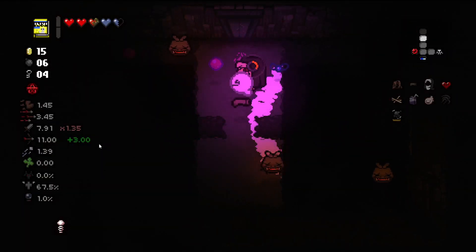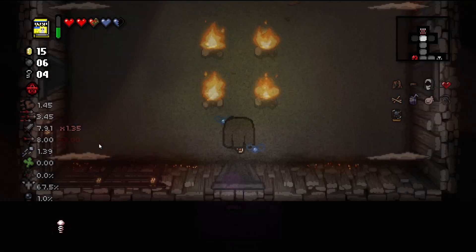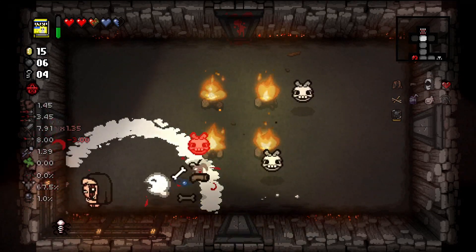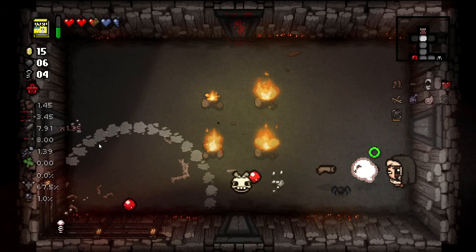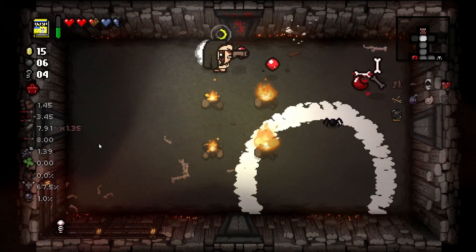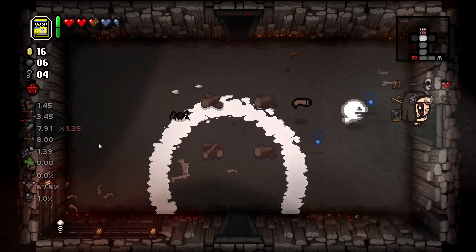This can be a scary room, let's concentrate for a bit. Because they have X eyes — they explode in an X. The same enemies also have a plus variant but explode in the plus. You just need to look in their eyes. Every enemy has a tell for what they're doing if they die or how they attack.